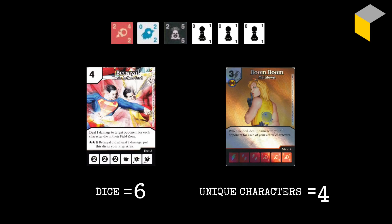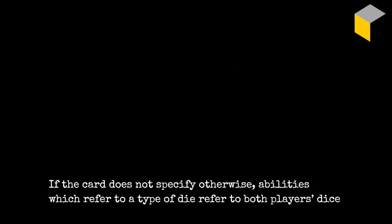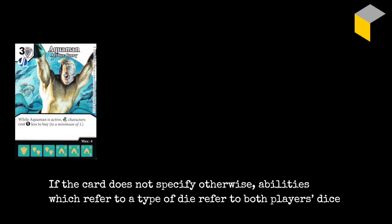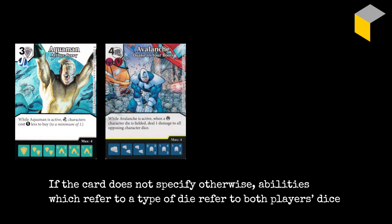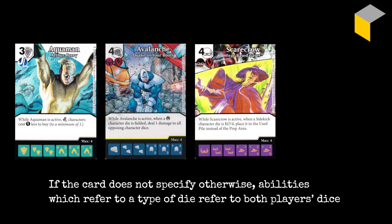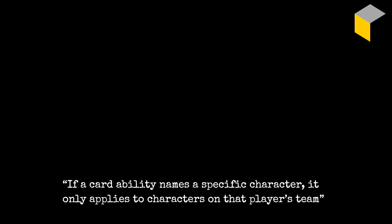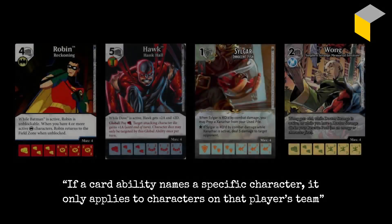For example: if your opponent has six dice in their field zone, Betrayal will count all of those dice and do six damage. Whereas Boom Boom, when she's fielded, counts unique characters — so with Boom Boom, Shriek, Jean Grey, and two sidekicks, she counts only one of the sidekicks since sidekicks are characters but only one unique type, giving four damage. Also worth noting: the card makes clear whose dice are being counted — for Betrayal it's your opponent's, for Boom Boom it's the person who fields her. But if a card doesn't specify otherwise, abilities which refer to a type of die refer to both players' dice. So Aquaman gives a discount to both players' Justice League characters, Avalanche triggers when either player fields a villain, Scarecrow affects both players' sidekick dice when KO'd, and Lex Luthor increases costs for both players. But if a card ability names a specific character, it only applies to that player's team.